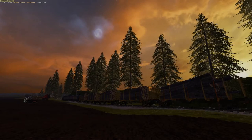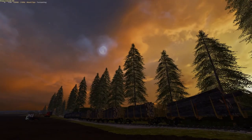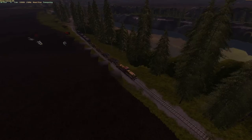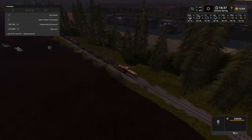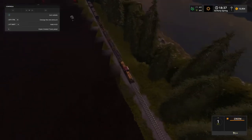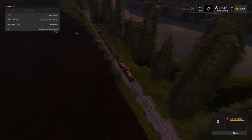Welcome back everybody and welcome to Corn Belt here on Farming Simulator 17! Look at that moon right there — that's awesome. Look at all these trees, or should I say logs. I hope y'all are ready because I'm gonna run this train backwards, folks. You heard me right — I'm gonna run it backwards.